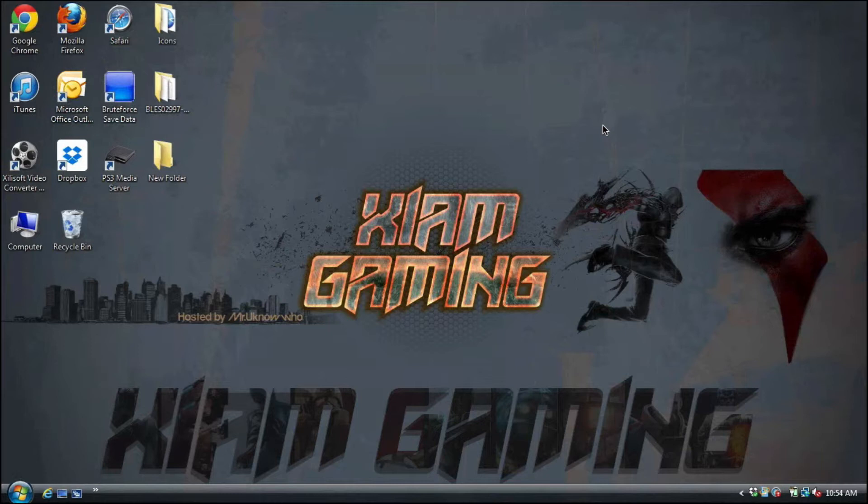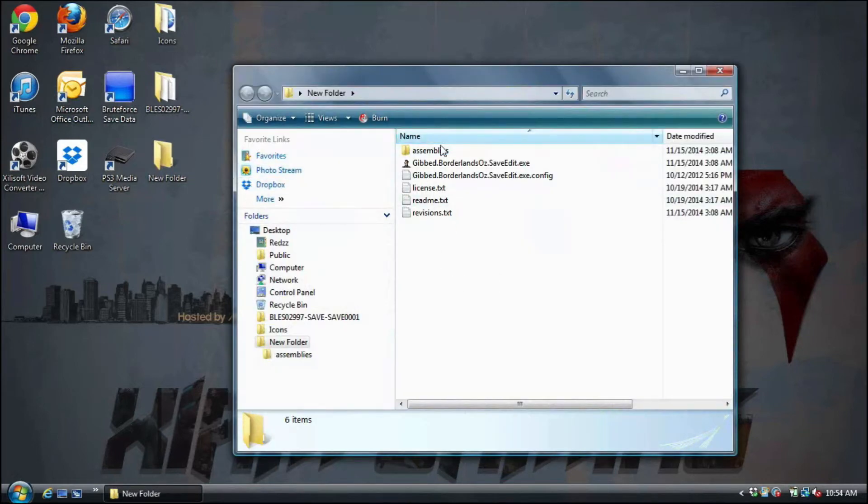Before we get into the video, you're obviously going to need the GiveSave editor, which I'm going to provide for you guys, and Bruteforce Save Data. From there you can either put your save on your desktop or load a USB flash drive — the preference is yours. My mod is on my desktop. Once you get the GiveSave editor, extract it and put everything inside a new folder. If you don't put all the files inside one new folder, you'll get an error message and the save editor won't load.